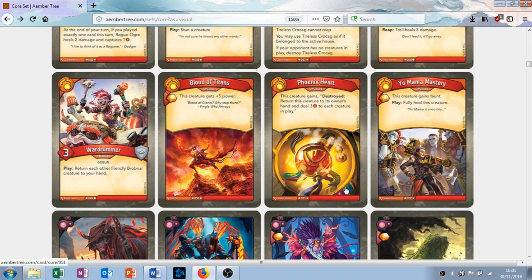The last card in the Brobnar house is Yo Mama Mastery. It's an upgrade — it gives you plus one amber when you play it, this creature gains Taunt, and when you play it you fully heal this creature. We're ending with a bit of a meh whimper. It's a rare. If you have something like Blood of Titans already on one of your creatures, or a really powerful Mugwomp who's up to seven or eight attack, you then play Yo Mama Mastery on him, heal him back up, give him Taunt — he's going to be absorbing a lot of damage and getting bigger each time. Apart from the name, this card is deceptively pretty good, I believe.